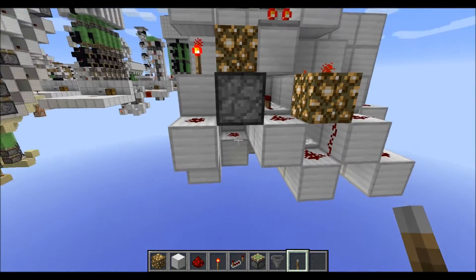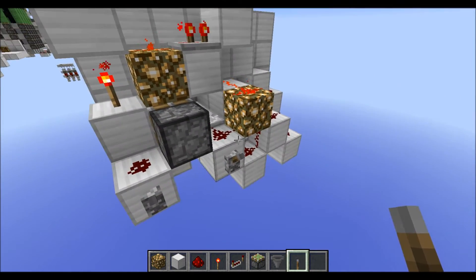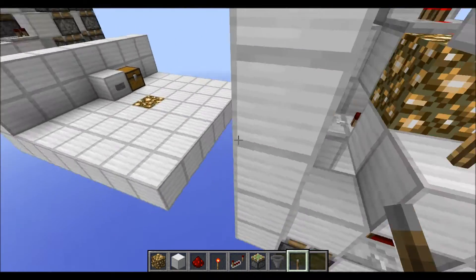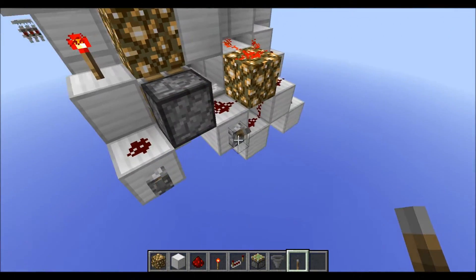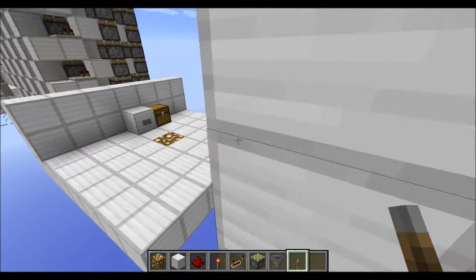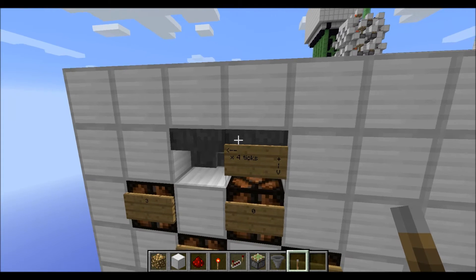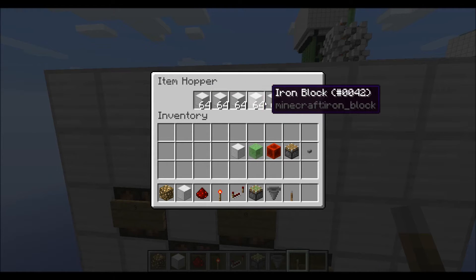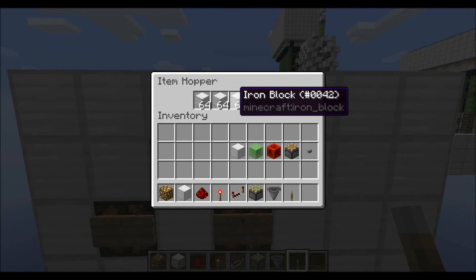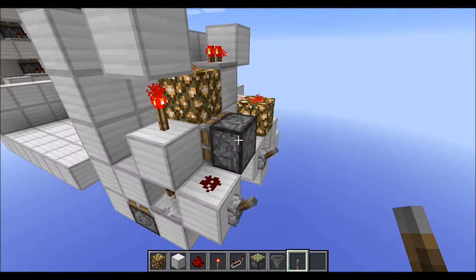Now for the actual controls. The primary controls are these two redstone lines. The first line, when activated, will start the whole clock. The second line, when activated, will stop or pause the whole clock. You will also need to put some items in here. If you want the maximum run time — a bit more than two minutes — you will need to put five stacks of items in this hopper. And that's basically all.